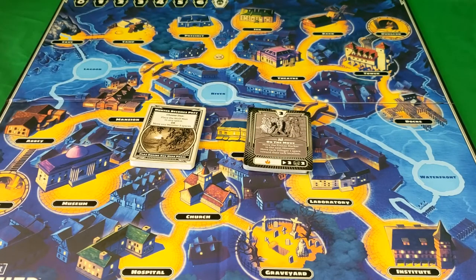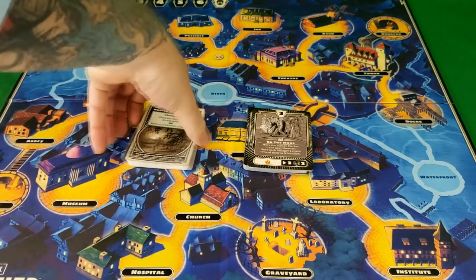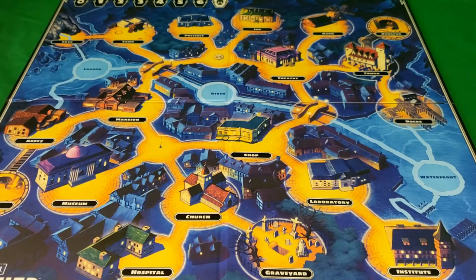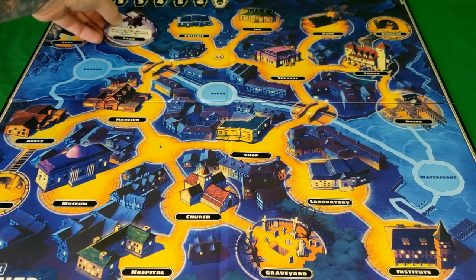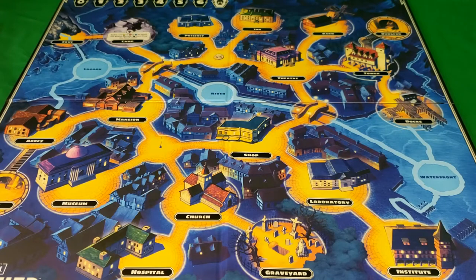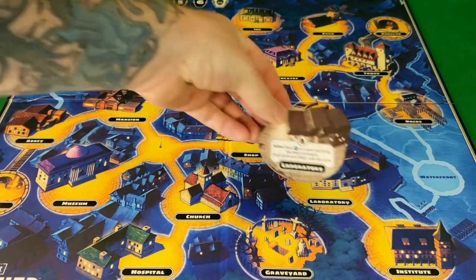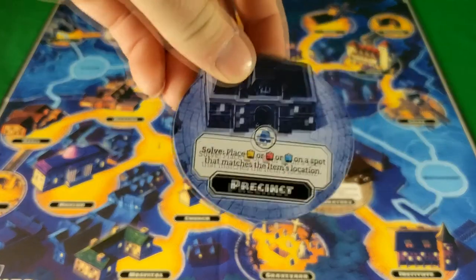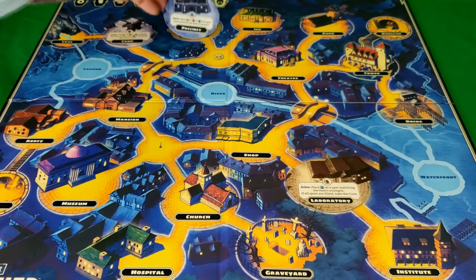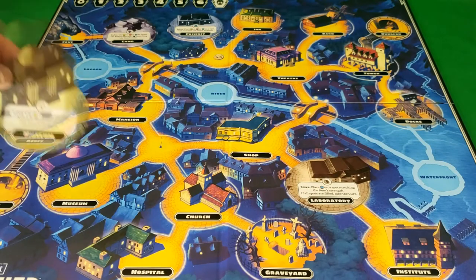Here are the overlays. We have the camp, which goes right here. We have the laboratory, which goes here. We have the precinct, which goes here. And we have the museum, which goes here.